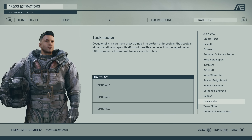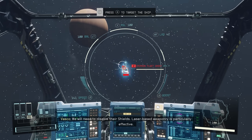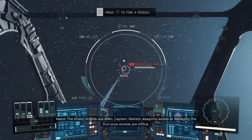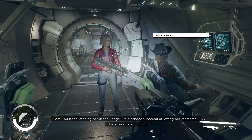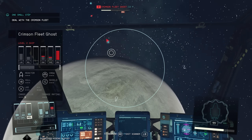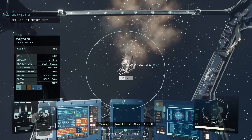With the Taskmaster trait, if you have crew trained in a certain ship system, that system will automatically repair itself to full health when damaged below 50%, but all crew cost twice as much to hire. It's a bit of a double-edged sword — dropping below 50% is still quite a lot of health so you might be fine without it. What should really determine whether you get this trait is how much you enjoy space combat and time spent in your ship.